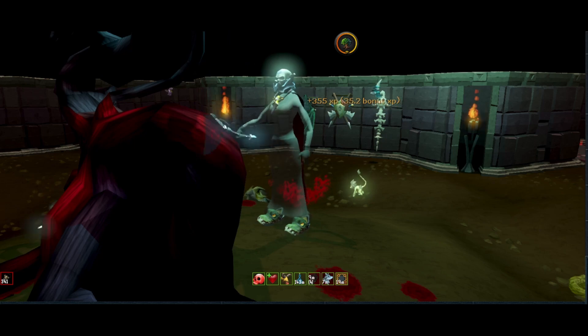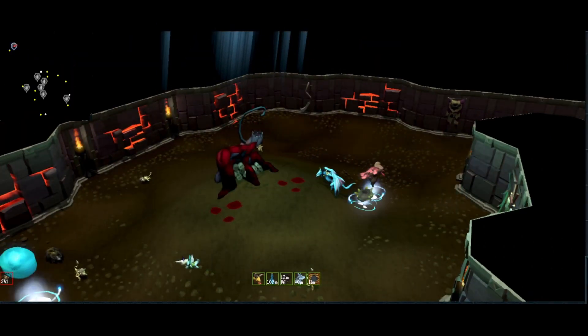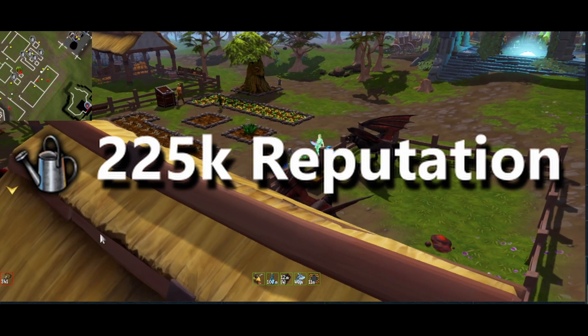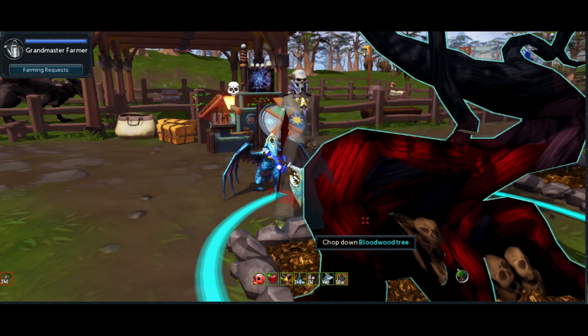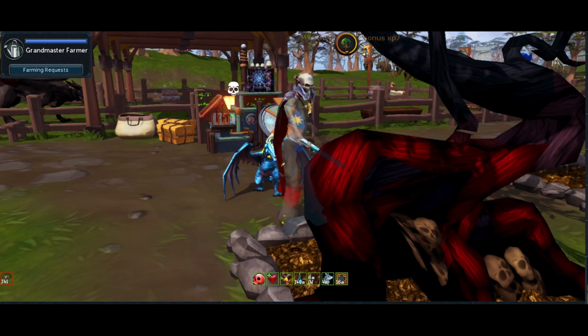The final teleport I use is the Manor Farm teleport to get to Manor Farm, then run south. You will need 225k Woodcutting reputation to plant this tree. And here we go — final tree. You know what you're doing now: drink potion, get some wood.